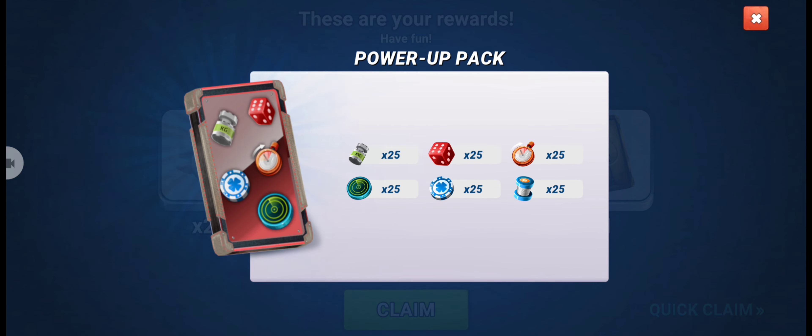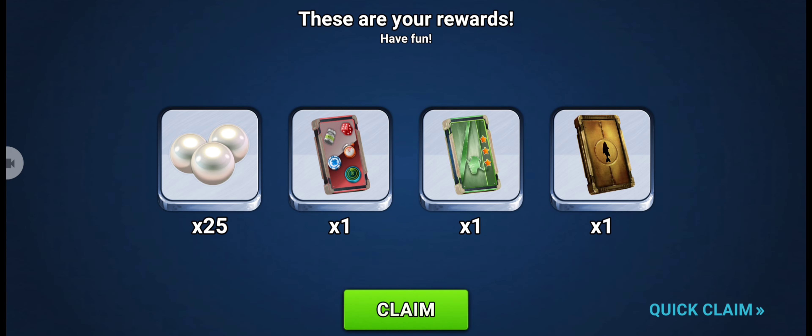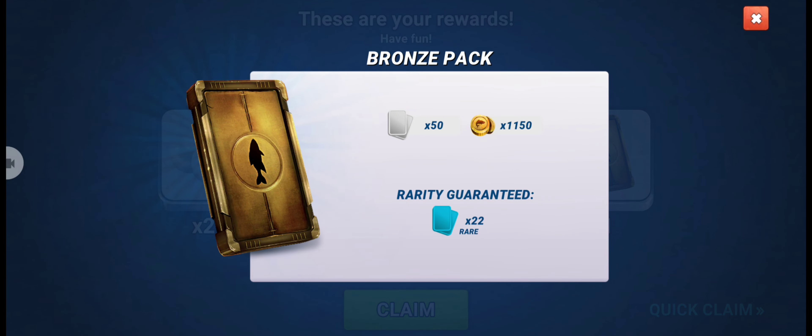In that power-up pack we will get 25 white power-ups, 25 chance power-ups, 25 speed power-ups, 25 sonar power-ups, 25 luck power-ups, and 25 of another power-up — I forgot the name. Anyway, we get 25 of each power-up, plus a three-star rod and one bronze pack.